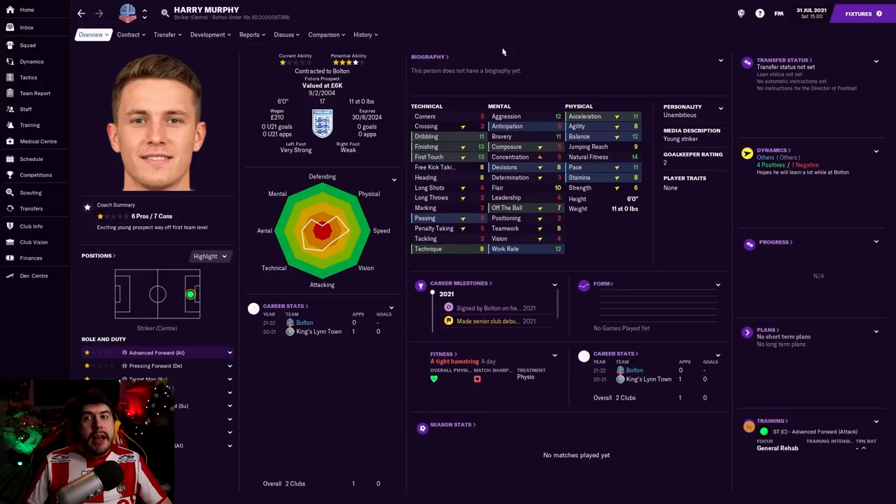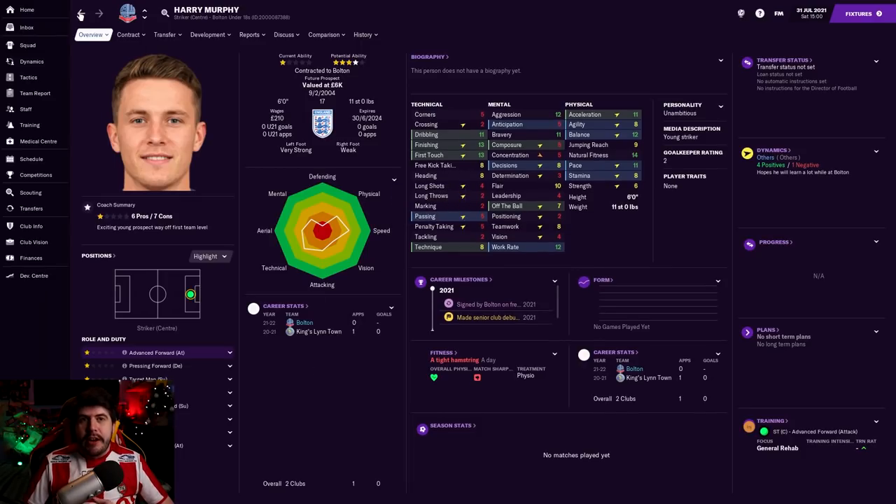I wish we could show the player comparison, but there seems to be no way of putting it anywhere other than here, and I want the attribute graph because you guys love to see that normally. Next free transfer is Matthew Craig, an 18-year-old midfielder from Spurs. Free transfer, low wages. I think he's not a bad player - six foot five, good passing, good tackling. Vision's a little bit on the shitty side, but he's got great jumping reach, good stamina. He's not too bad - it's one of those players that could potentially do something for us in the future.